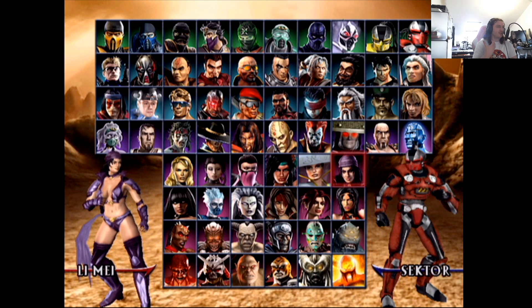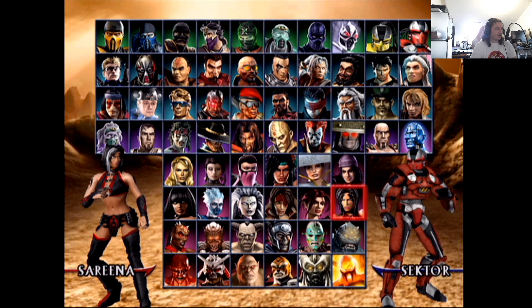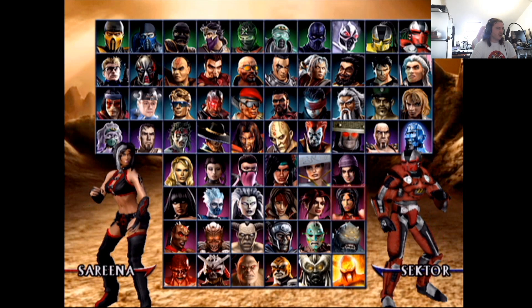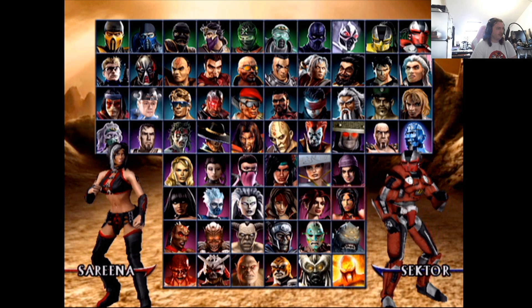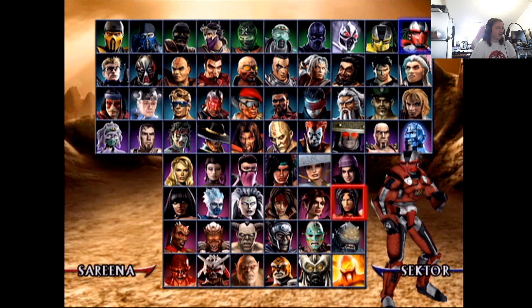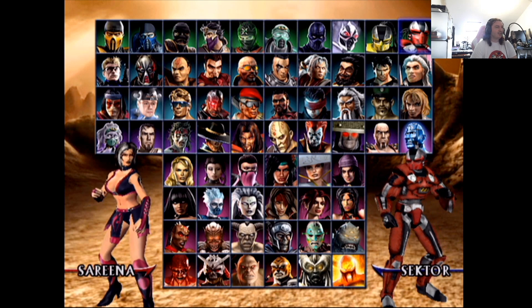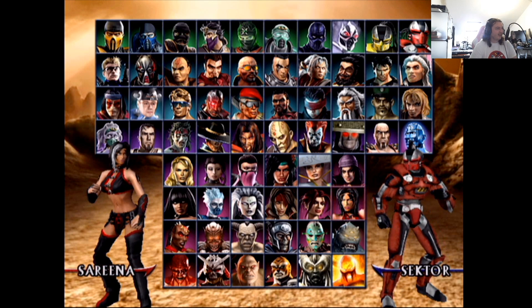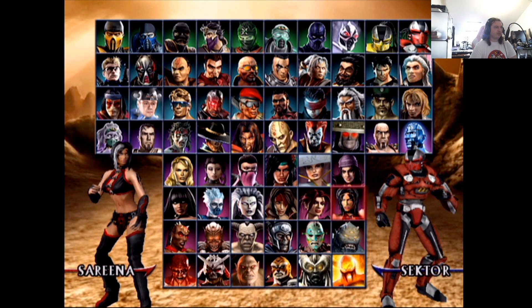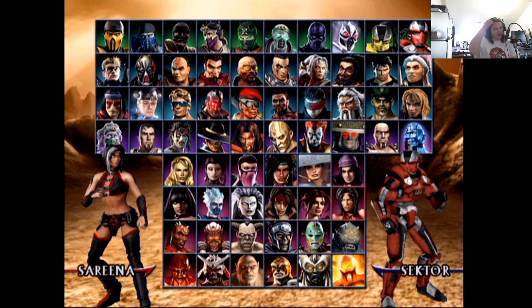Sareena — she actually looks pretty much the same in the new game, and she can turn into a devil I think. She's a cameo in the new game which is cool. Anything that's just less clothes gets a four because it's lazy. The more classic design is more interesting with the white line as well — I'll give that one a seven.